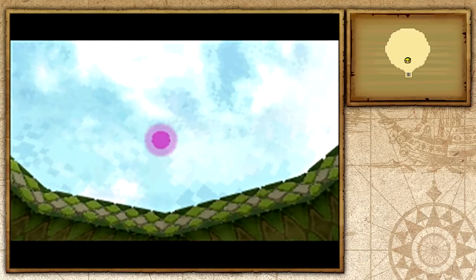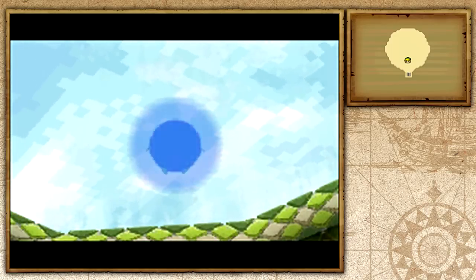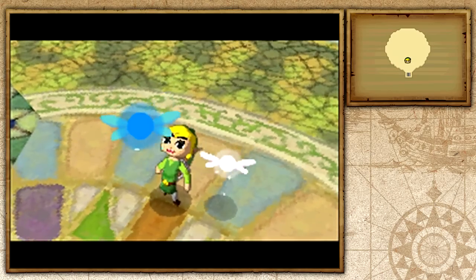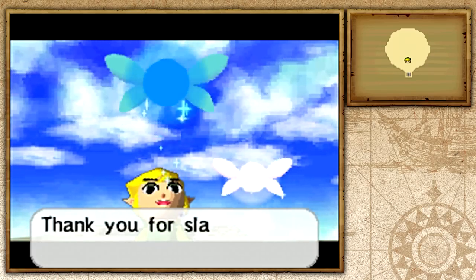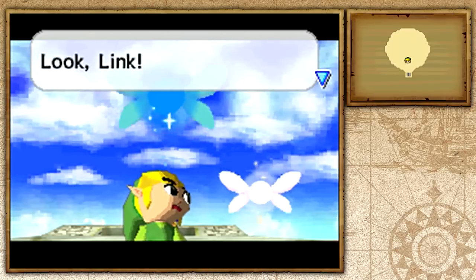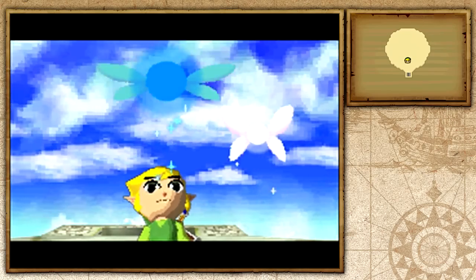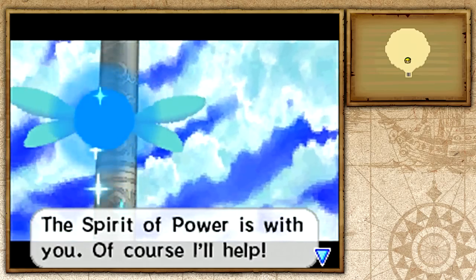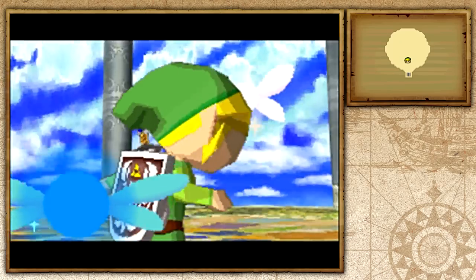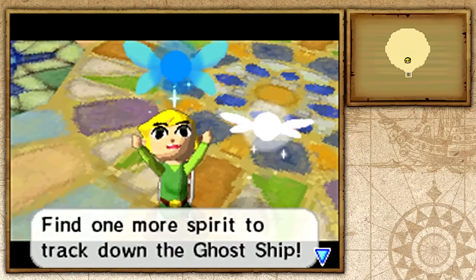Of course we're going to be saving another spirit. We saved Leaf, the spirit of power, and now we're going to be saving this new one. 'I'm Neri, the spirit of wisdom. Thank you for slaying that vile monster. Now the seal has been broken and I'm free.' This time it's the spirit of wisdom, Neri. 'We came all this way to seek your help. The Ocean King must be locked up somewhere too. The spirit of power is with you — of course I'll help.' The spirit of wisdom Neri has joined your group. Find one more spirit to track down the ghost ship.